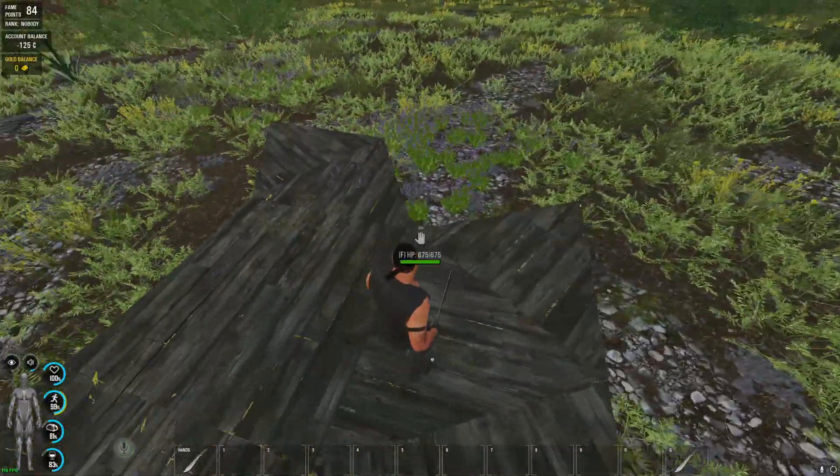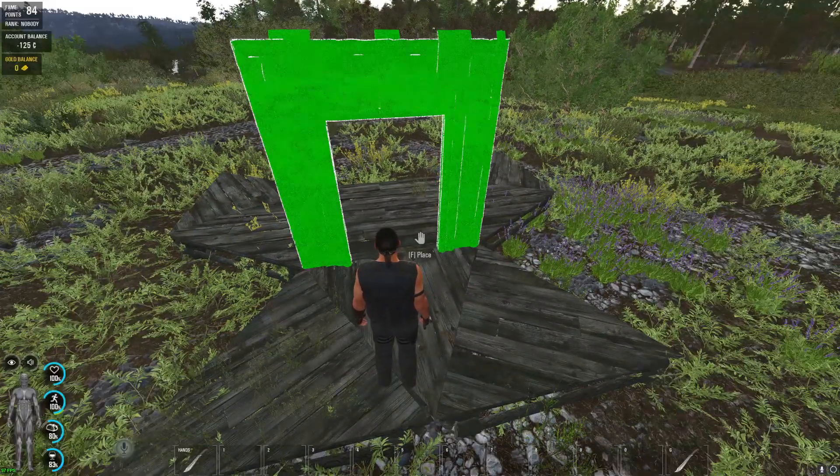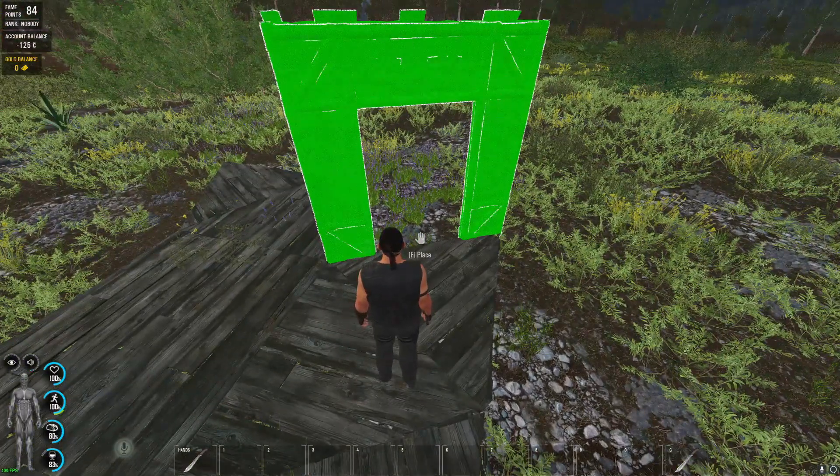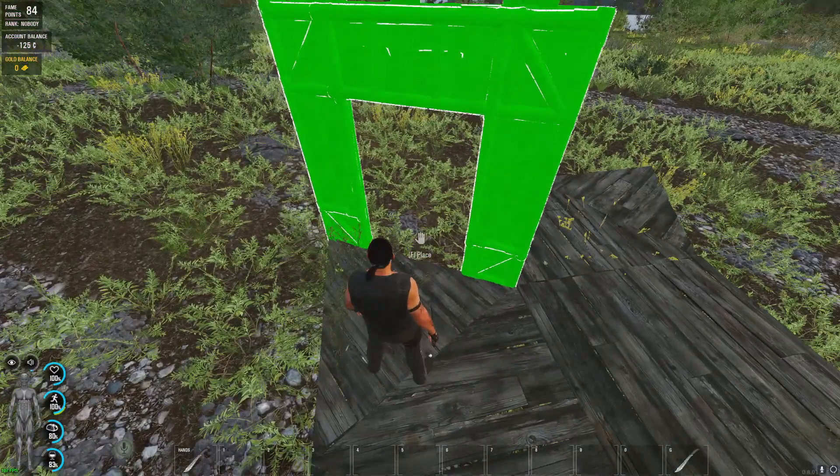I have directly upgraded the foundations here, but you can do that later. Now place two door frames exactly at the positions shown in the video. One of the two doors will later become your entrance.